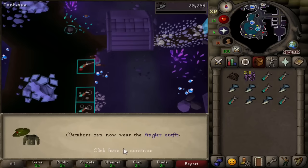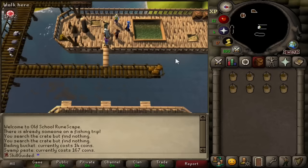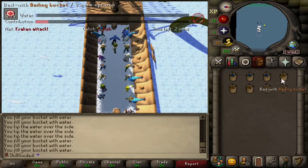Members can now wear the Angler outfit. We are here at Port Kazard and we actually need Bailing Buckets - 14 coins. I don't know how many we're going to need so I'll just buy a few. We are going to gain fishing XP by finishing the game - it is very, very minimal. But we've got until 35 fishing before our next unlock, so we've got 2100 XP to work with. Hopefully we can get lucky and get an Angler piece in that time.